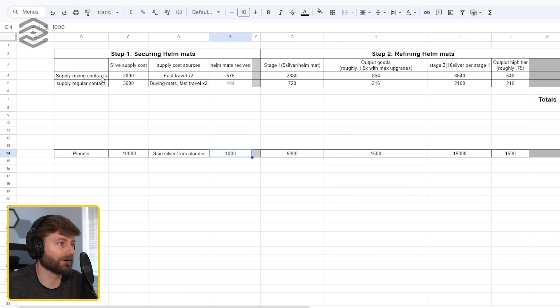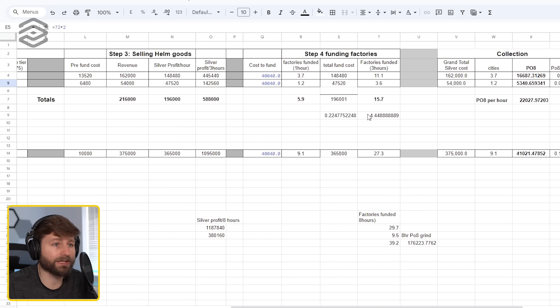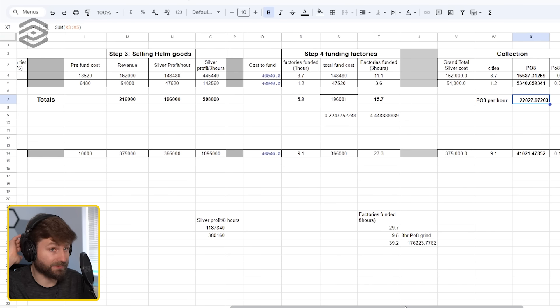If I was doing the economics on that — if you have your supply roving contracts, you get all four of them, with all the calculated fast travel costs and refine costs — you'll get this many helm mats for all four roving supply missions. I also added the regular supply missions where you pay 600 silver for 144 mats. After going through all the steps of refining and selling and funding the factories, you can only fund about six, meaning your piece of eight production is roughly capped at 22,000 per hour if you do the roving supply contracts every hour. So choosing your six factories is really important.